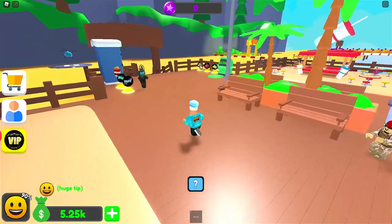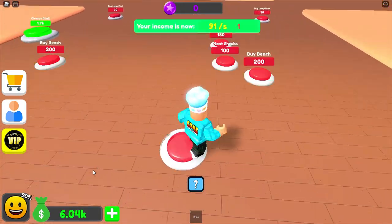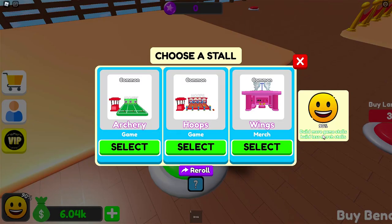We are now making $91 per second. I just got a tip of like $5,000. I can now buy an area for $1,500. I kind of want to buy another stall. My customers want more game stalls and less merch stores. Hoops or archery? Let's get hoops.